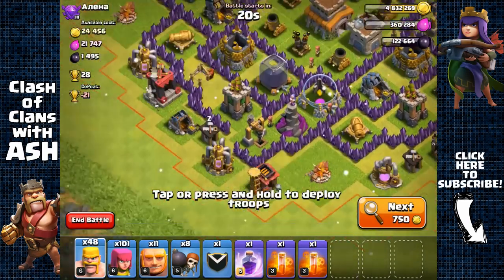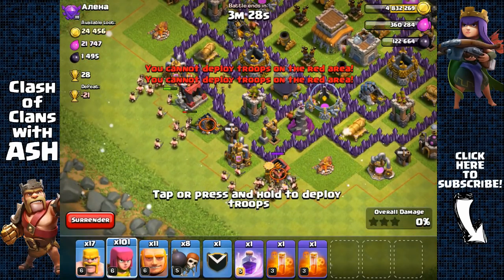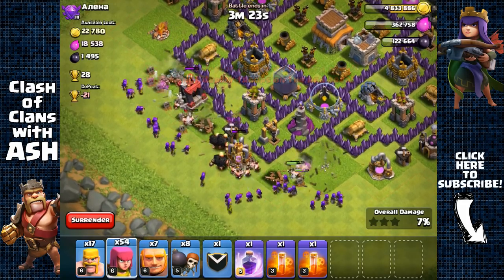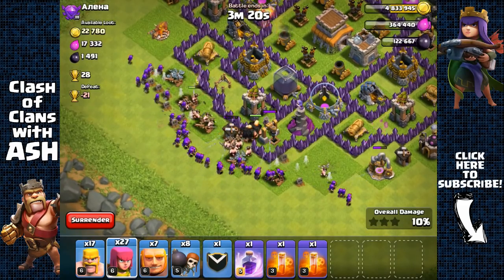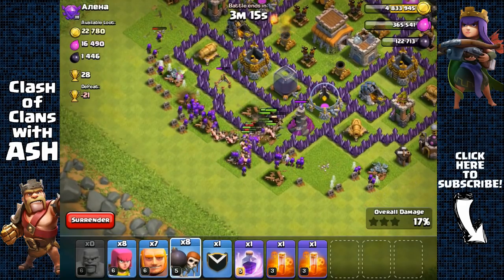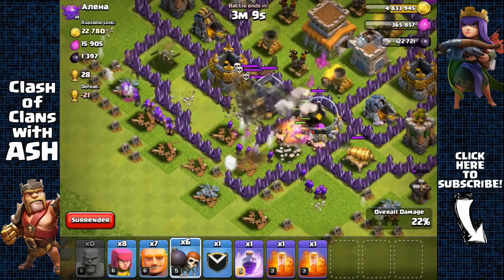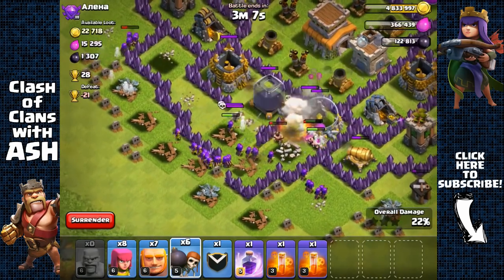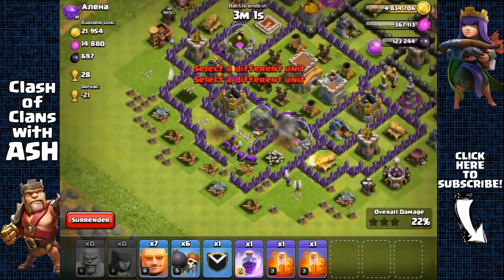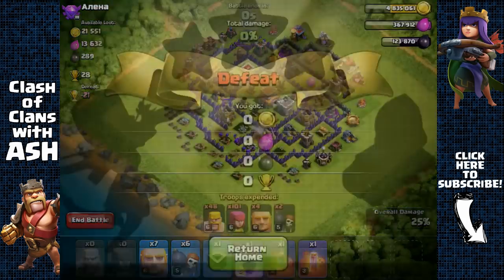A pretty easy town hall 8 base with the dark elixir storage right there. No Archer Queen but we don't need her. Spread our barbarians, archers behind them, and a few giants — not too many. Send out the rest of our barbarians and archers to quickly go for that storage. Send out two wall breakers right after the mortars do damage. There is a giant bomb, so we'll use a few more archers — but that should definitely do it.